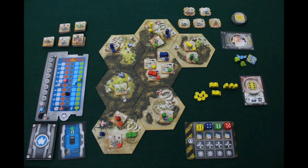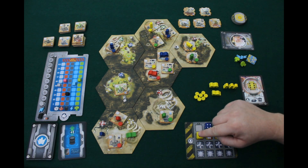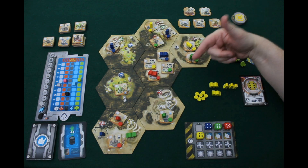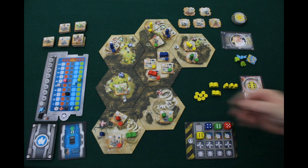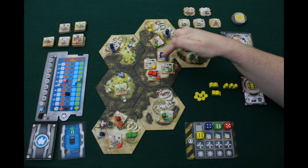First, we move down the die to the production phase. We look at every space on the board and check if any have sixes on them — for example, the red player has an oil factory with a six, meaning it produces one oil placed behind their screen. Spaceports also always have sixes on them.